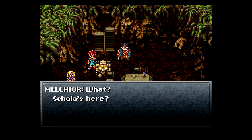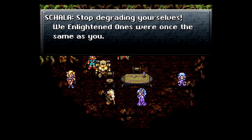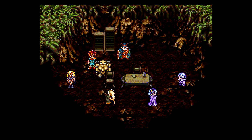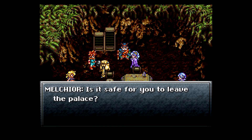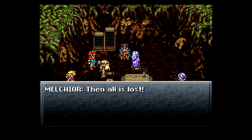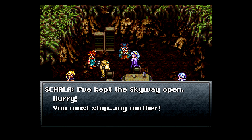Elder, Scala is here. What? Scala's here? Scala, why have you come to such a miserable place? Stop degrading yourselves — we enlightened ones were once the same as you. The only difference is that we are under Lavos's control. Melchior, after the mountain of woe fell, I thought I would find you here. The ocean palace is now operational. Then all is lost. But without me, the Mammon Machine won't work — I have turned my back on that evil device. I've kept the skyway open. Hurry, you must stop my mother.